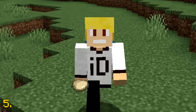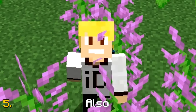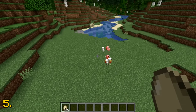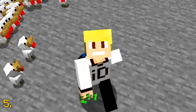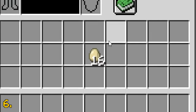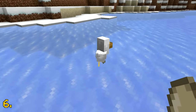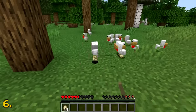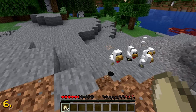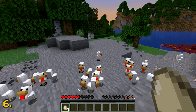Have you ever thrown an egg in Minecraft? If so, then you probably know there's a 1 in 8 chance for a baby chicken to spawn. But did you also know that there is a 1 in 256 chance for 4 baby chickens to spawn from a single egg? Eggs stack up to 16, and there is a 1 in 8 chance for every egg thrown to hatch a baby chicken. But what are the chances of all 16 eggs hatching a chicken when thrown back to back? It is near impossible, as there is a 1 in 200 trillion chance of all 16 eggs hatching a baby chicken.